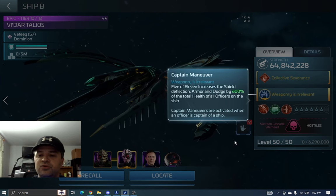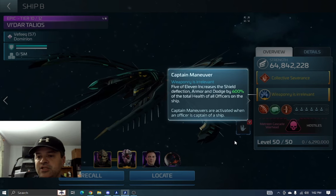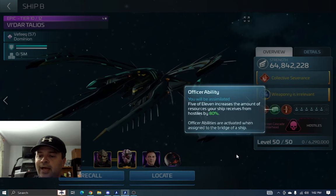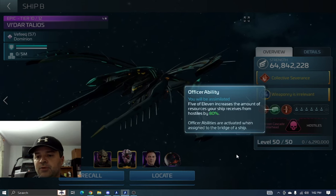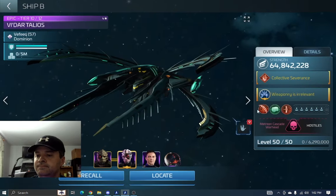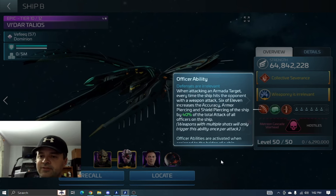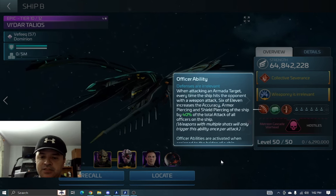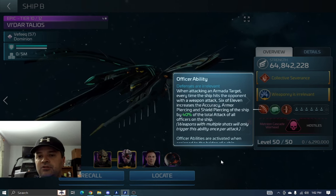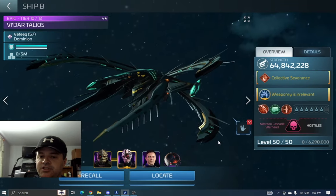The captain maneuver here is Five of Eleven, who increases the mitigation of your ship based on the health of your officers on deck, and also increases loot drops from hostiles and armadas — it accounts for both. Then Six of Eleven's officer ability provides the piercing. Unfortunately on this ship I don't have a critical officer — I haven't quite been able to figure that out yet.